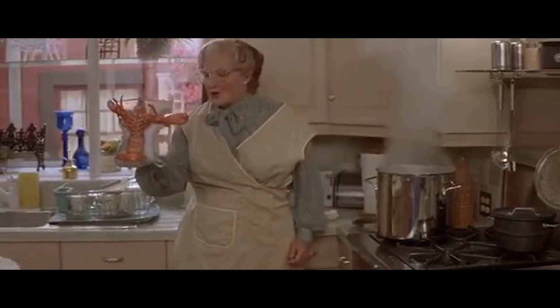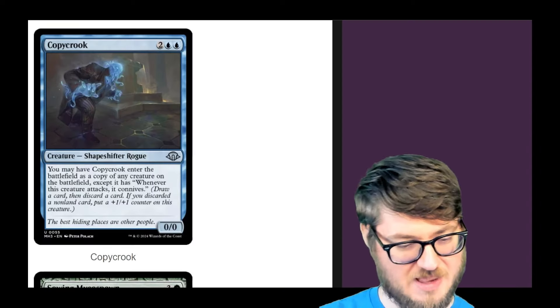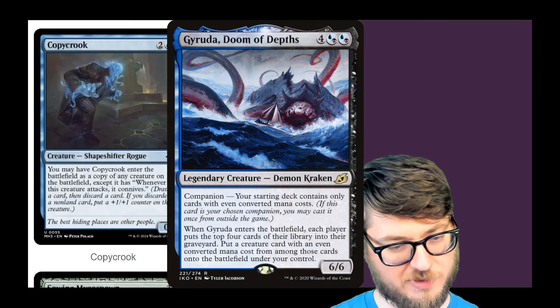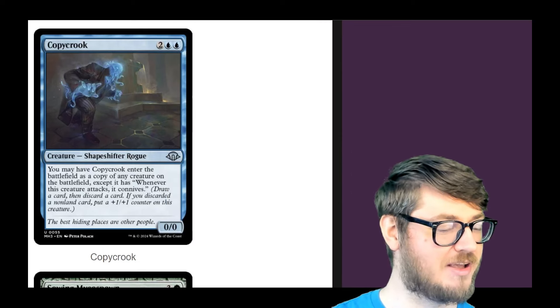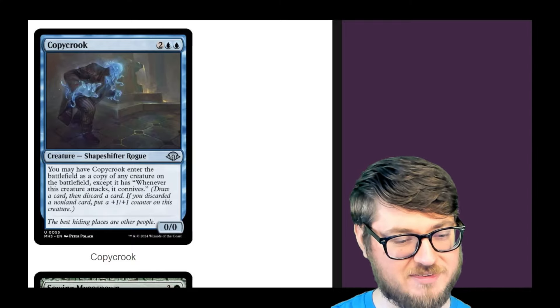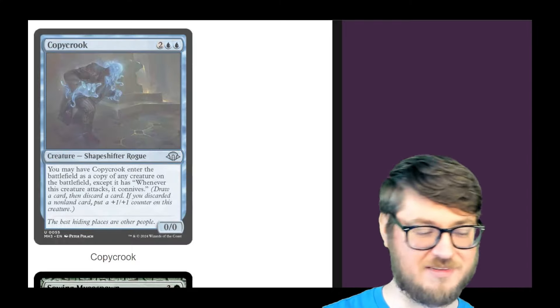Copy Crew — we're getting a new four-drop clone that has a connive attack trigger. That's pretty nice. I play Gyruda clone decks where I just try to make clones of him and get additional ETB triggers to do the thing again — I call it a slot machine because it's very RNG-based. This will have a home in that. But if you have other clone decks you play, this is a nice addition.